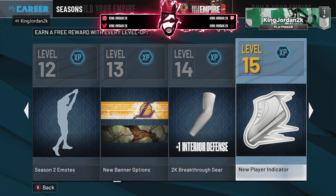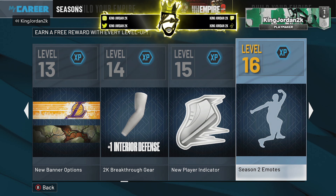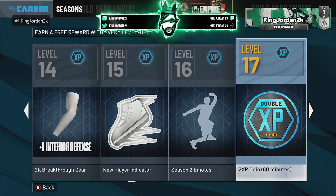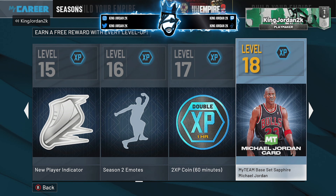You get a new player indicator at level 15. Level 16, you get season two emotes. Level 17, you get a two times XP coin. Level 18, you get a MyTeam promo set — Sapphire Michael Jordan. I think that's pretty dope for people that play MyTeam, and if you have not played MyTeam, that's a good start. You might want to get that.